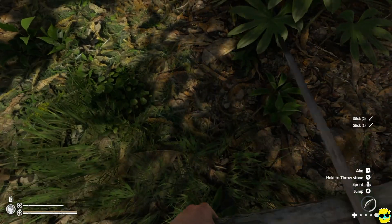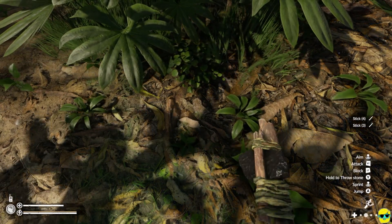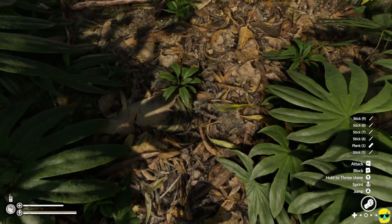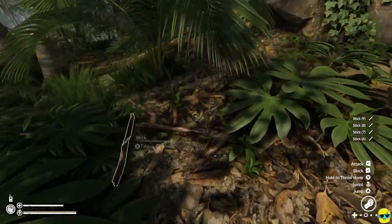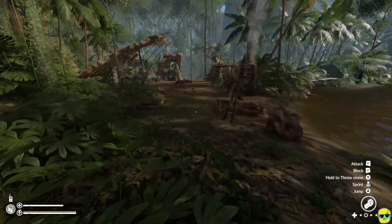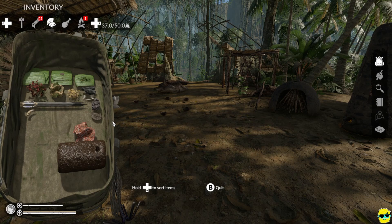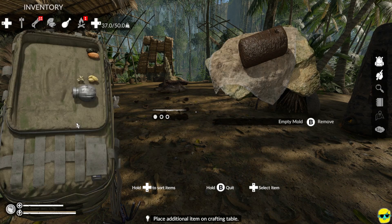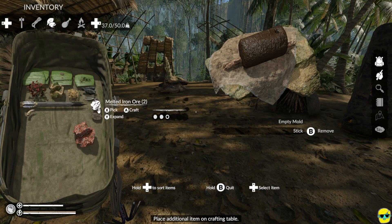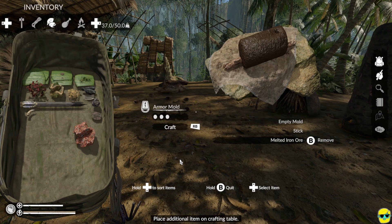Here are some sticks. You can, of course, just hit these with an axe instead if you want. Oh, there's a plank — that's nice. Oh, it broke. So we need to make another one of those. Sad but true. First things first — let's go to our backpack. We're going to combine this and craft it with a stick and some melted iron ore, and this will make the armor mold. The first thing I want to make is an armor mold.